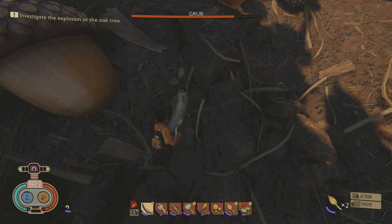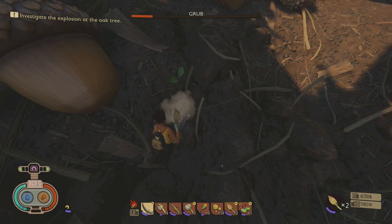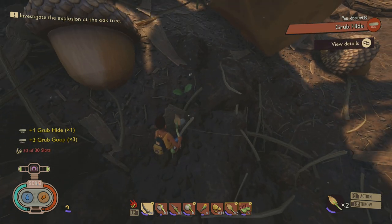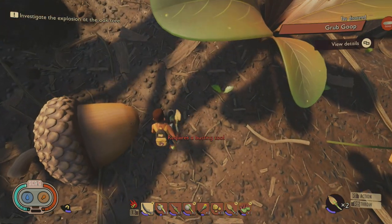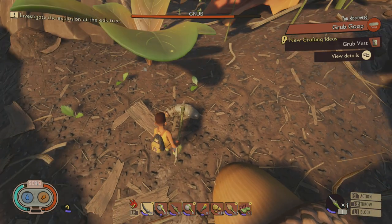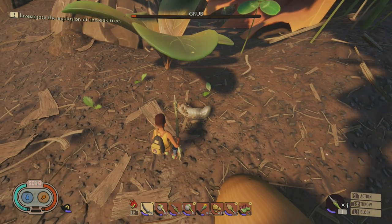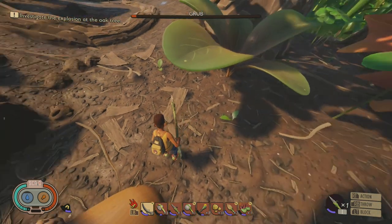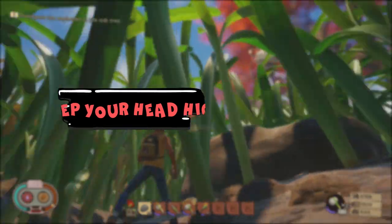The next thing to build with acorn parts is the shovel, which you need to gather grub material so you can make the canteen and carry water. For the shovel you need two sprigs, one woven fiber, and an acorn shell. In the same area I showed you for the acorns, you can find an abundance of grubs — just look on the ground for something that looks like it's tunneling underneath, like graboids from the movie Tremors. Use the shovel in front of the tunneling path and the grub will pop out. Don't worry, grubs won't attack you, but they will burrow away if you don't kill them in time — it only takes two or three hits though.